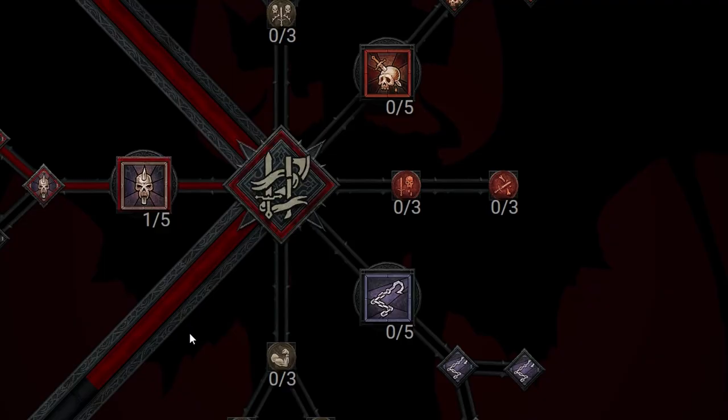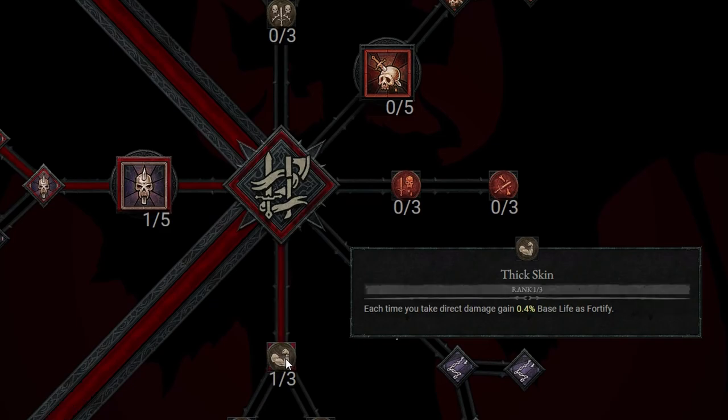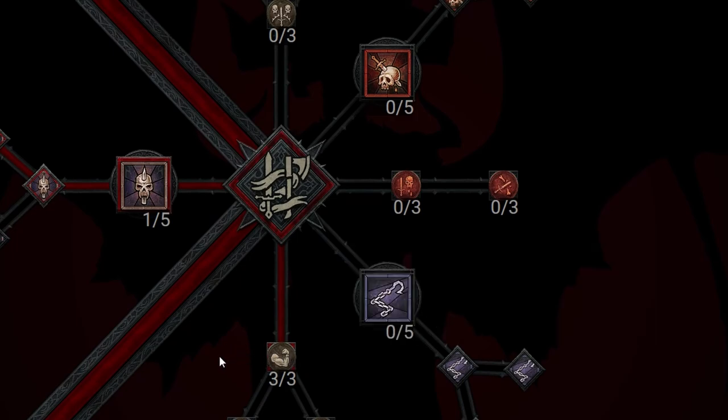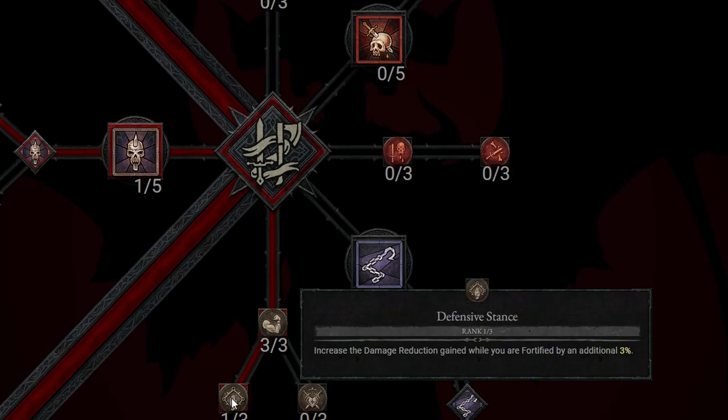Around level 20, we're going to take Thick Skin. Each time you take direct damage, gain 0.4% base life as Fortify. We're going to take this to rank 3, which brings it up to 1.1% base life as Fortify — huge for us as a melee class. Next up, we're going to take Defensive Stance, which increases the damage reduction gained while Fortified by an additional 3%, making sure we're taking as little damage as possible.